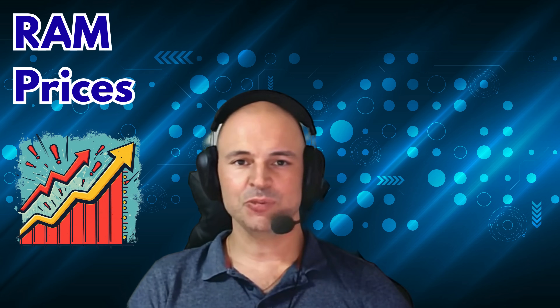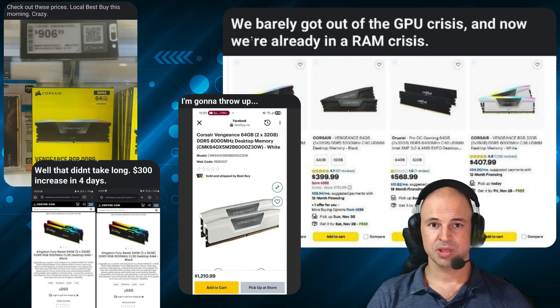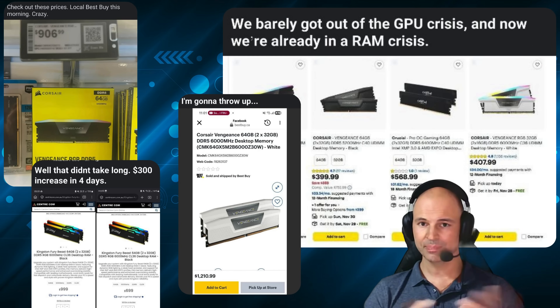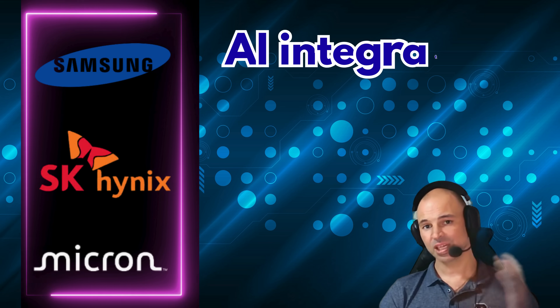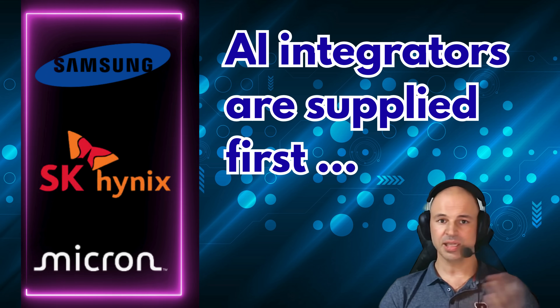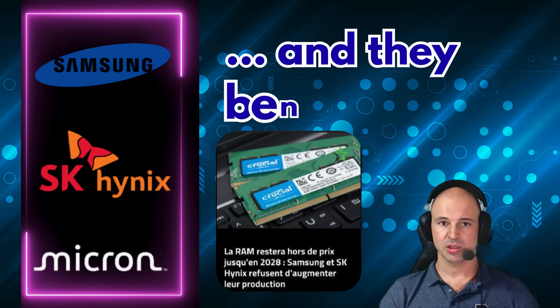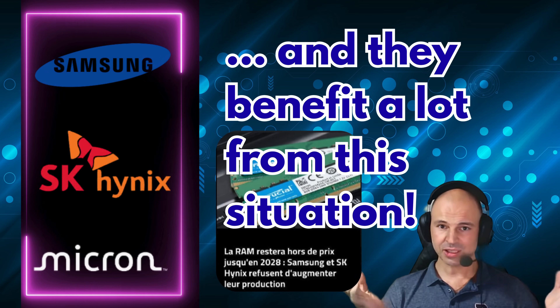Big topic today: RAM timing and smoothness. With DDR5 prices going absolutely nuts since October 2025, we're not just talking about performance, we're talking about ROI. AI data centers have been chewing through DDR5 like crazy. Samsung, SK Hynix, Micron — they're all selling their highest volume chips straight to AI integrators. Consumer kits? We're getting the leftovers.